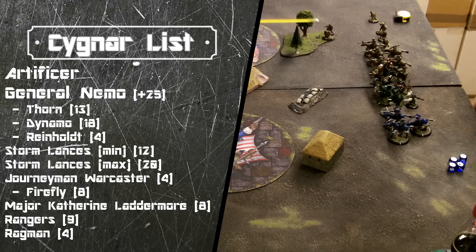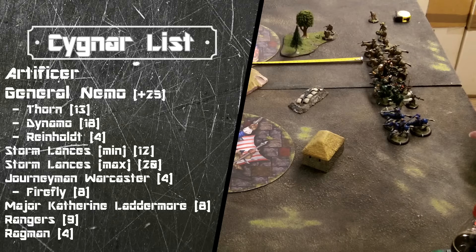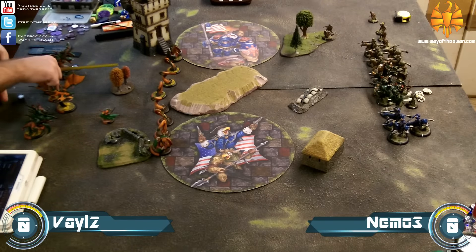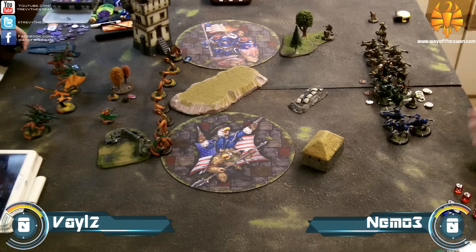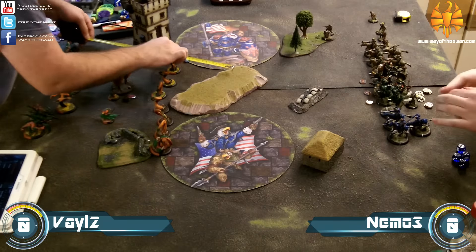I'm playing against Vayl 2 with many heavies on the table: a Seraph, Scythian, Typhon, a Ravagor, as well as two lights. The scenario is Outlast, with two zones in the center. Players can dominate them to score two points or control them to score one, with no kill box in play.